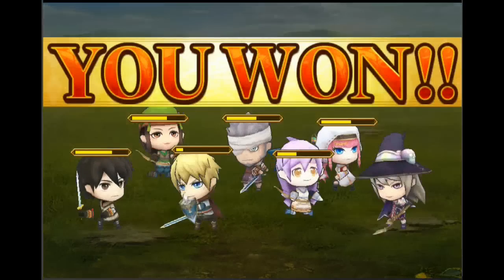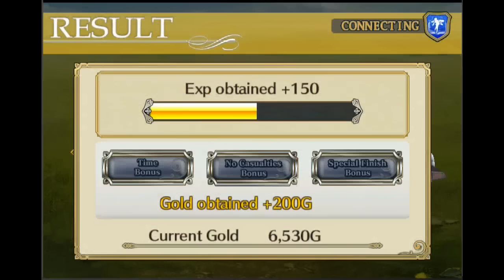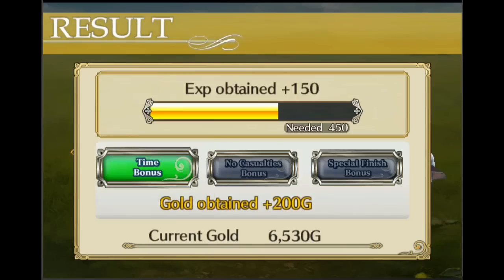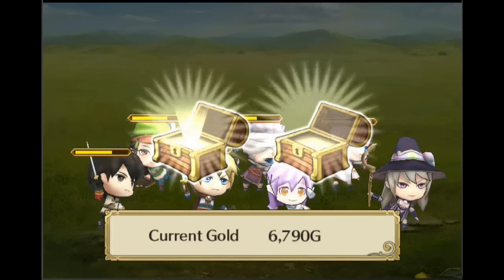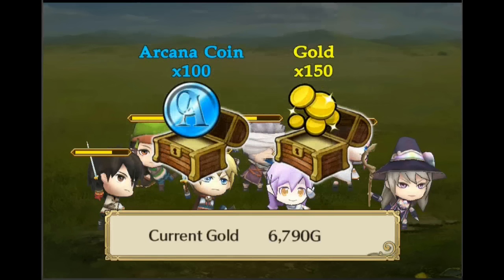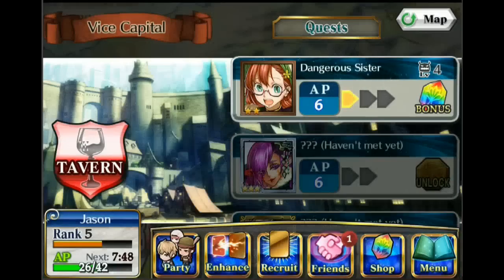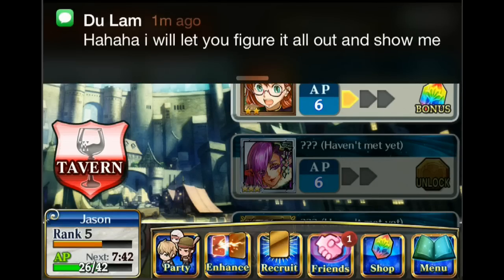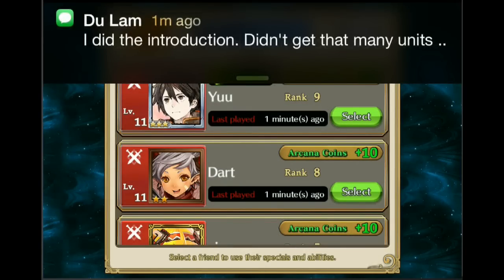We finished off the boss with a special power but we did lose some units, so we won't get the 100% gold bonus. Gold is going to be very important with all the fusion costs. Unfortunately their math doesn't seem correct — we just got a 60% bonus and the gold was initially 200, but they only gave us 260 when we should have gotten 320. Either we're getting screwed on the math or their system is just wrong.